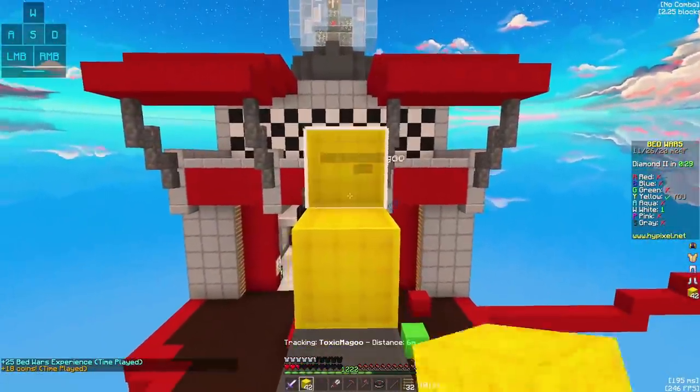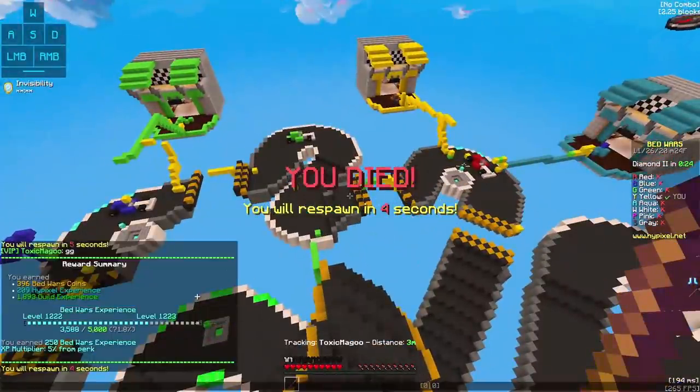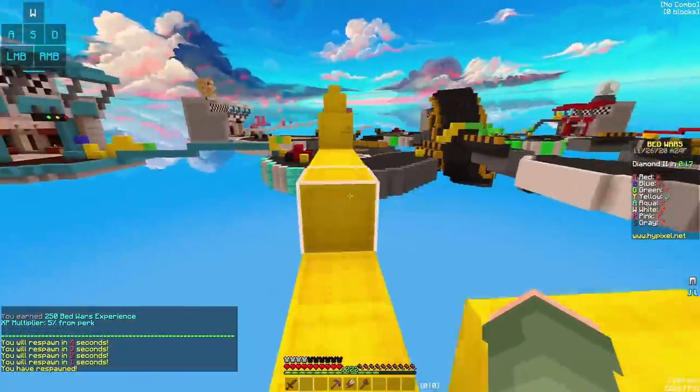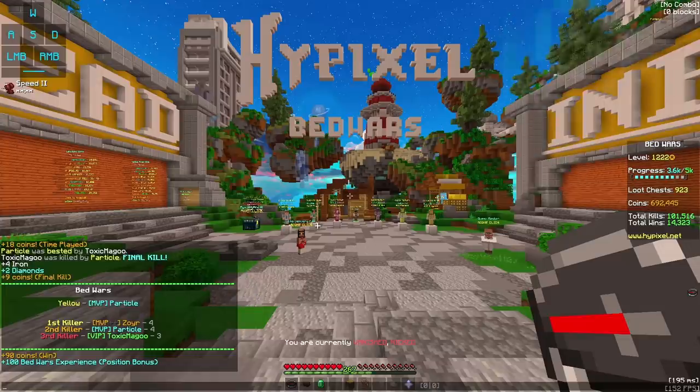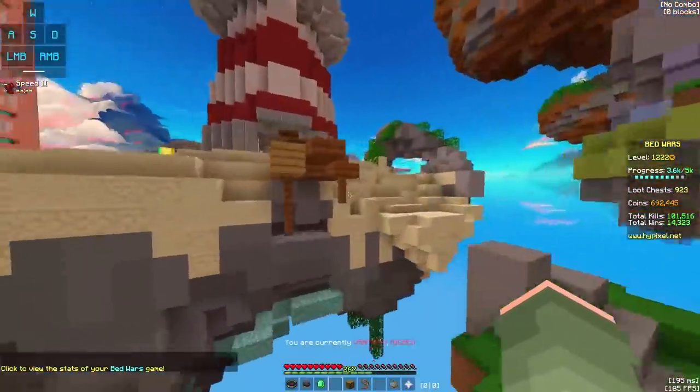I'm getting destroyed — I'm getting tossed, I think is what they call it. Wait, I won? What the hell just happened? What just went down, bro? I just won but died — we killed each other. How did I kill him after he killed me? That makes a little bit of sense. That's so unlucky for him.